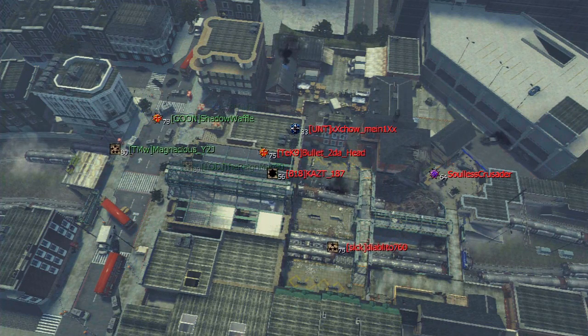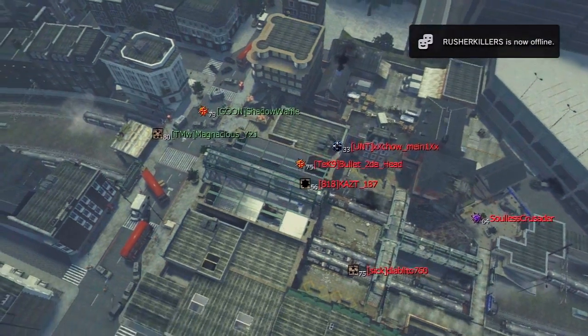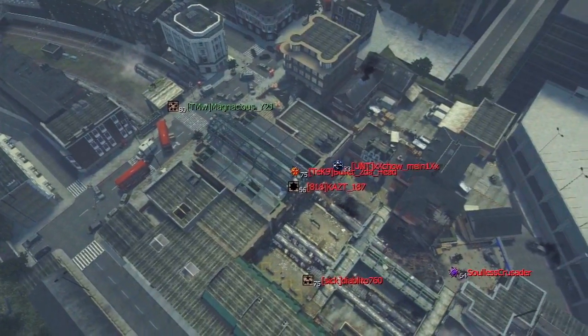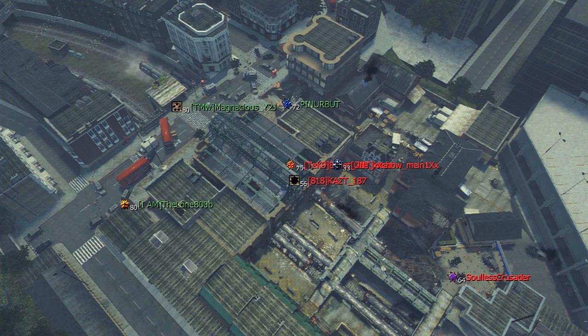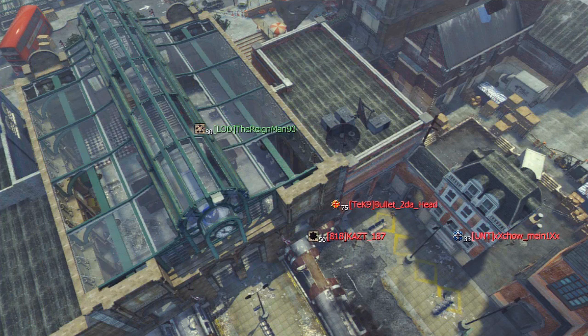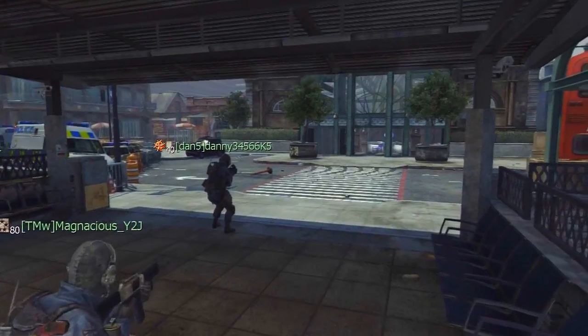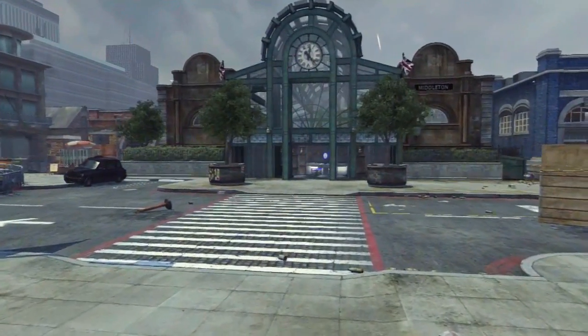The key to getting first blood is to know your opponents. This is based off regular Team Deathmatch — that's what I play, that's my game type. I play it so much I know what routes people take to get first blood, what routes people go when the game starts. You need to know that kind of stuff — hey, this person could come from this direction or this direction.